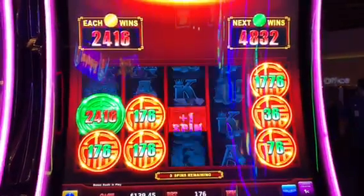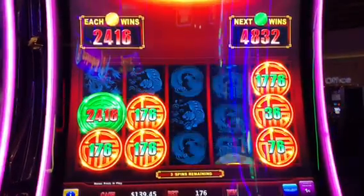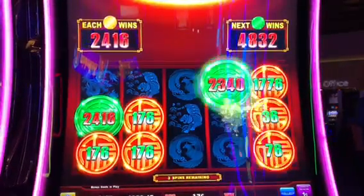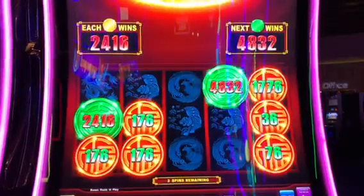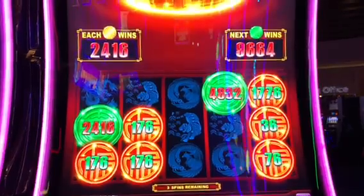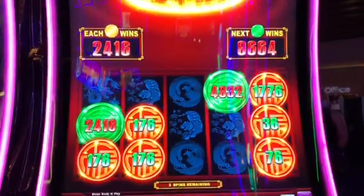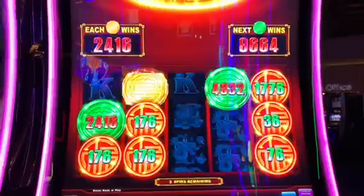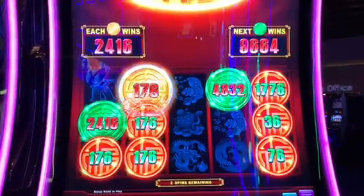Four spins left, come on — alright, $48 bucks. The next one's $96 for a green one, got three spins left to get it. Let's get it, green, come on — there's a gold, there's $24.